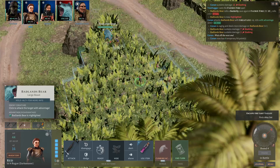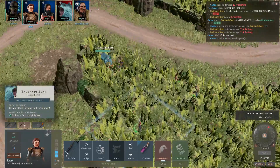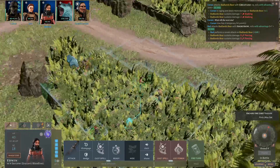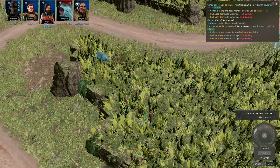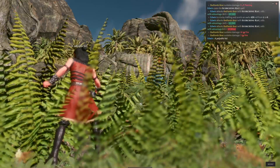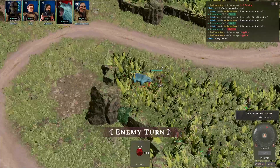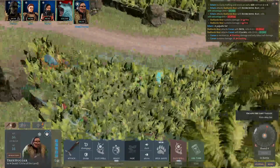So you can shoot ignoring that cover. I'm just gonna go over here in case something doesn't work as intended. This is also a sneak attack — lovely. 18 damage. I think I'll just continue with Scorching Ray. I have advantage, he does have plus 2 AC. We rolled an 8. It's more under control now.